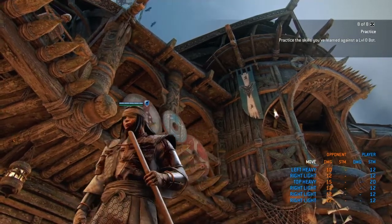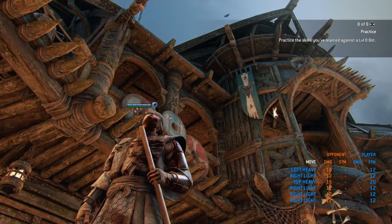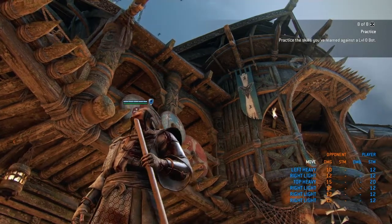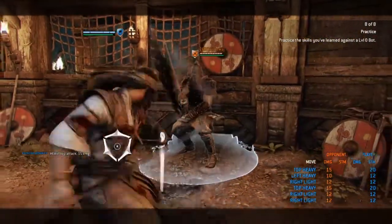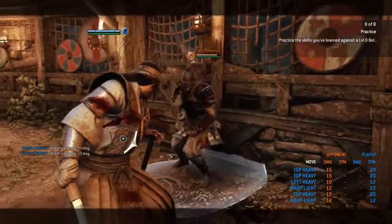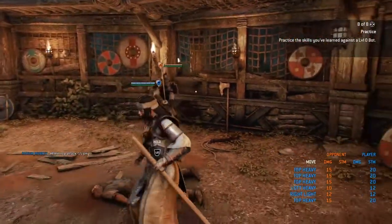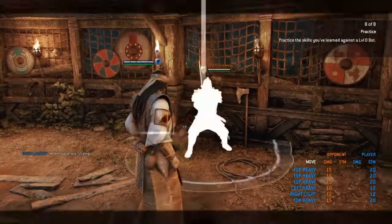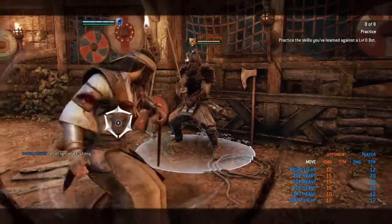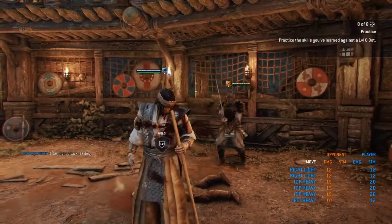It just baffles me, because you have a guard system for a reason — it's so you can switch where your attack's gonna come from. But the fact that they are just doing this: I try to throw the attack to the right — nothing happens. I try to throw the attack to the left — nothing happens. There is a massive problem there. I throw the light and it goes to only one place every time. Do you see the problem?